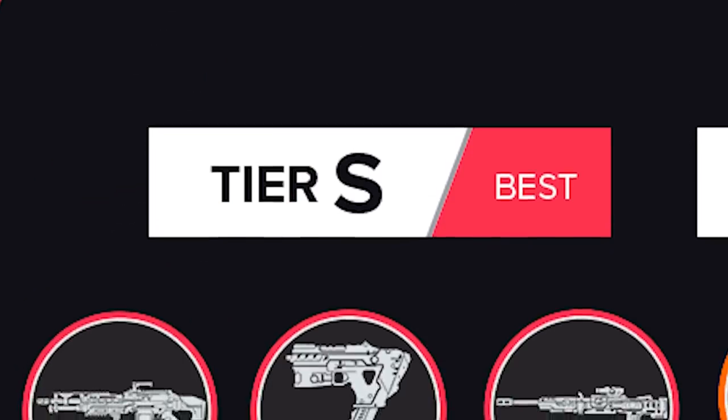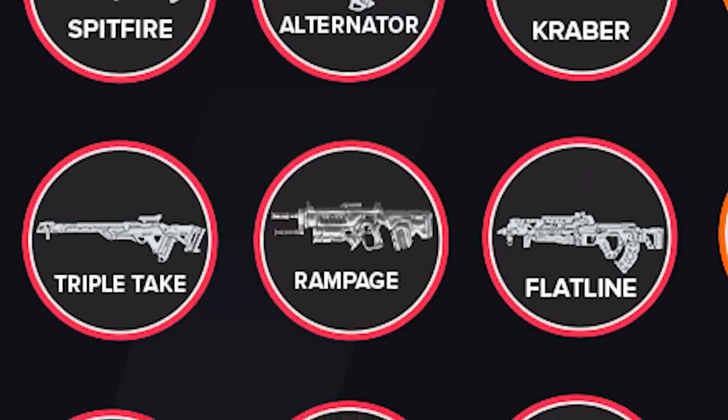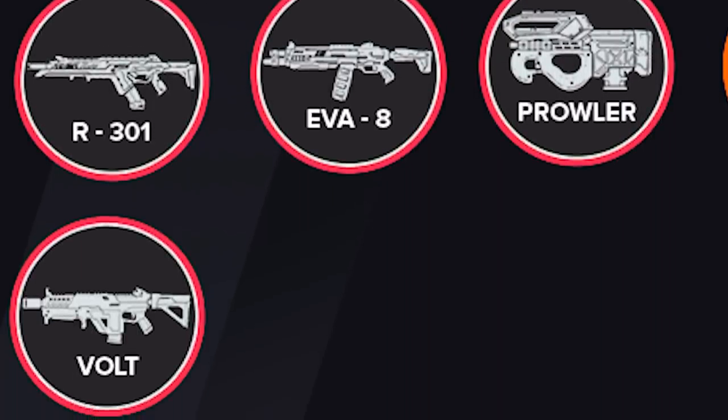Starting off, we have our S tier which contains the Spitfire, Kraber, Triple Take, Alternator, Rampage, Flatline, R301, EVA-8, and the Volt.